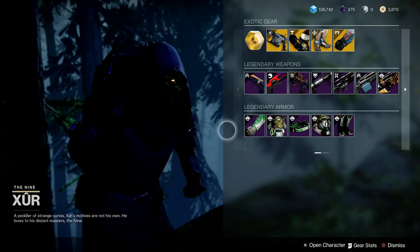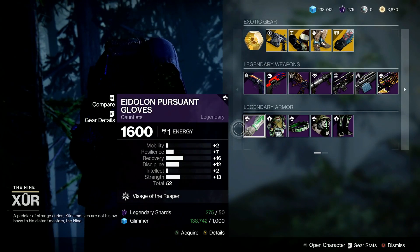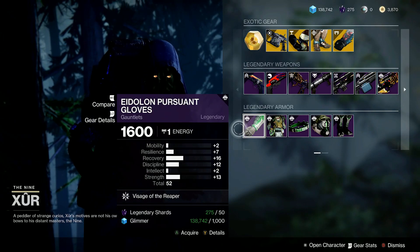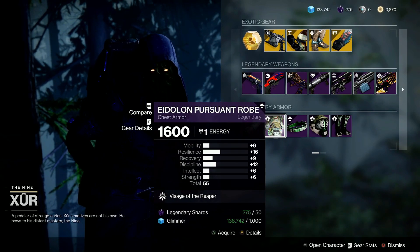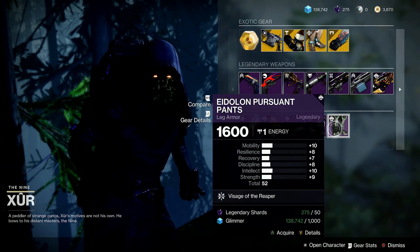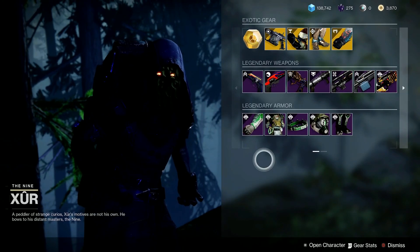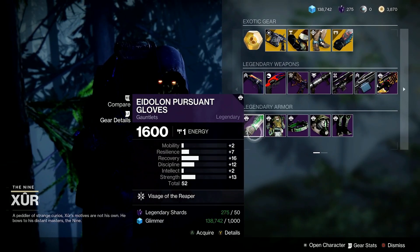Now let's hope the armor is good this week. We got the Edelon Pursuant set this week, and we're going to start with the 52 gauntlets for my Warlocks, along with a 55 chest piece, a 54 helmet, and 52 pants. If your favorite color is green, then you're in luck this week. So it looks like we have horrible armor, but at least it's stylish.